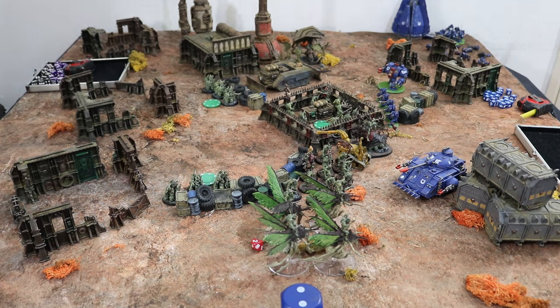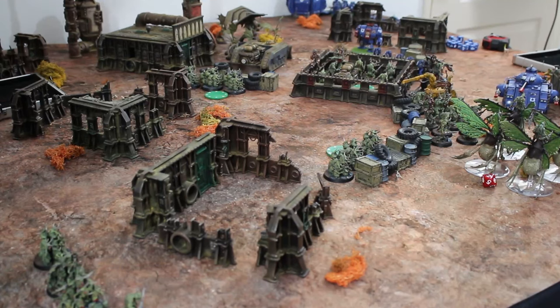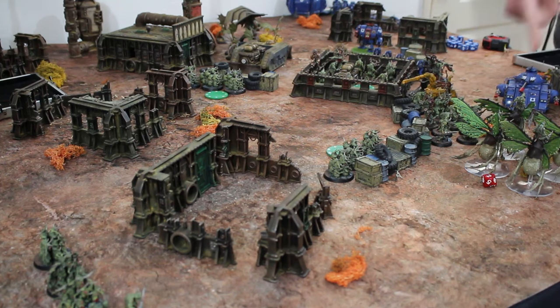In One Page Rules the person who finished moving their models last gets first activation next turn. Since Johnny B finished activating first, he gets first action in round two. So off you go. What are you going to go for?